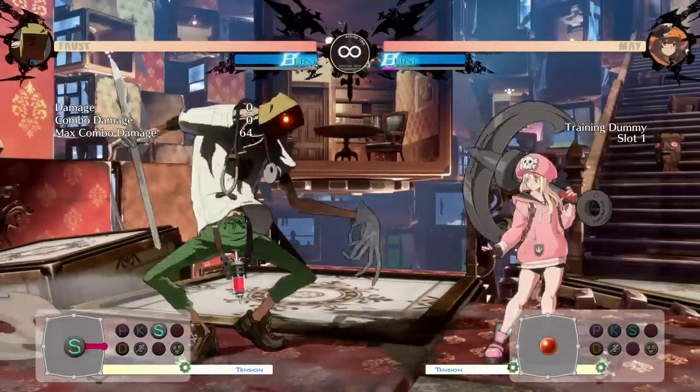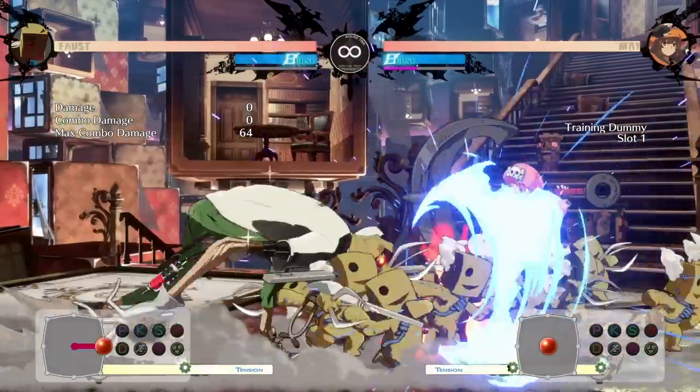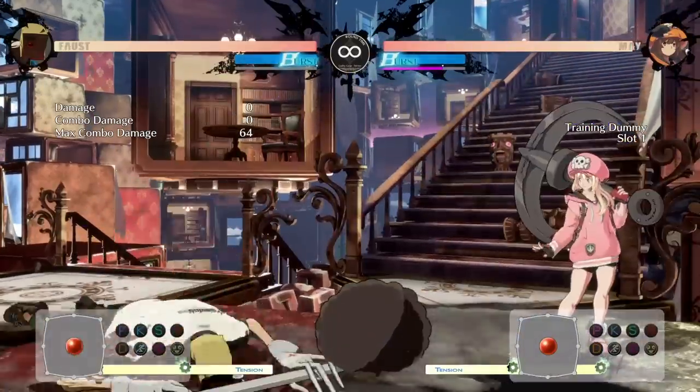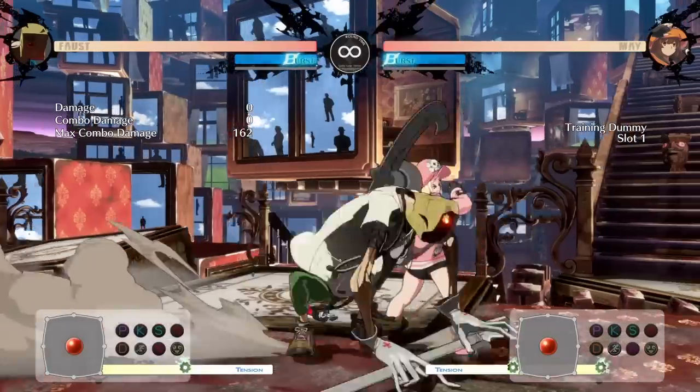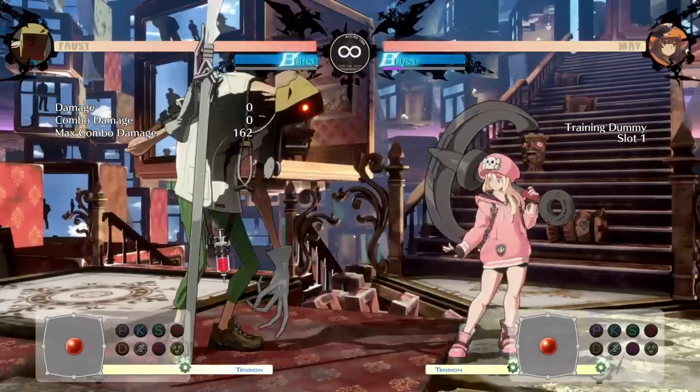Faust's pokes can lead to some of his safest options, especially when it comes to throwing out specials. He can apply pressure safely and have opponents on edge, making them second-guess. Some of his best pokes are standing punch, standing kick, close slash, and his forward standing punch.